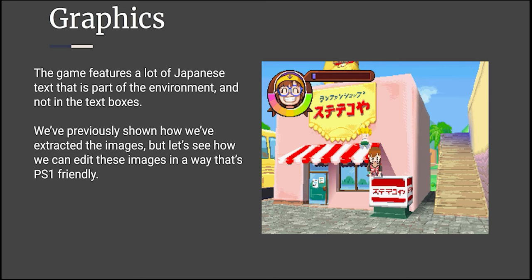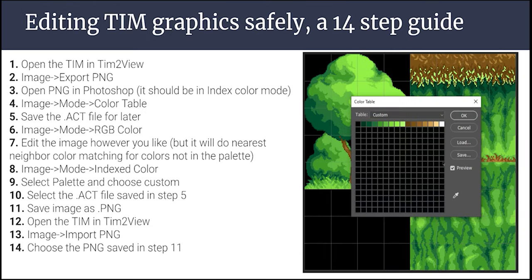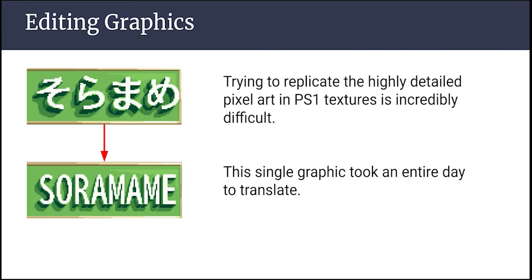Let's look at the other half of translation — the graphics. This game features a lot of Japanese text that is part of the environment and not in the text boxes. We've shown how we've extracted these images, but let's see how we can actually edit them in a way that's friendly for the PS1. We have to be very careful when editing these images — we cannot use any colors that are not in the original image's color palette, or we could have unintended side effects. Luckily, I have a 14-step process for editing PS1 images. When dealing with very highly detailed pixel art in PS1 textures, we have to take a lot of care to retain the original style. This single graphic took me an entire day to translate.